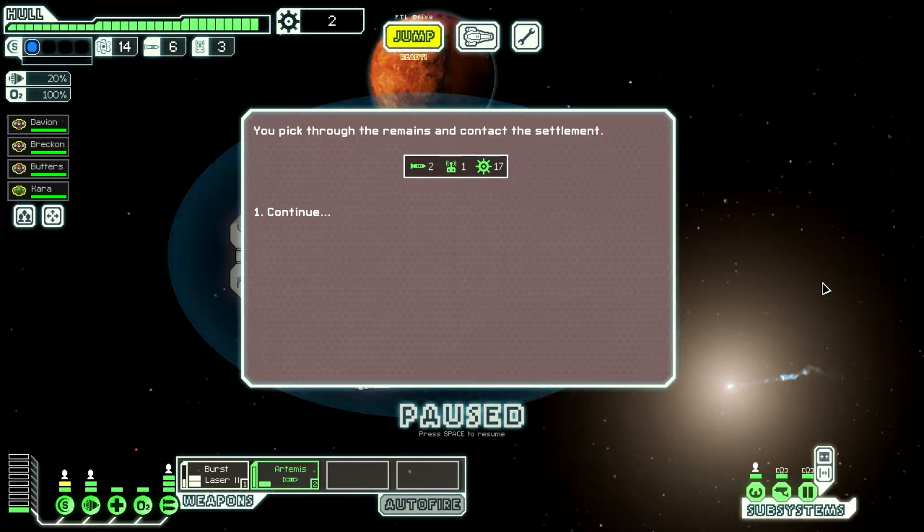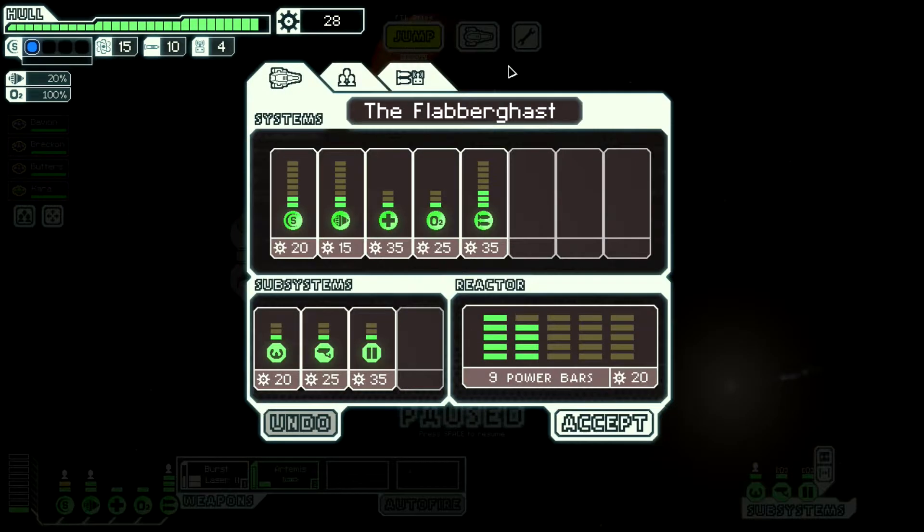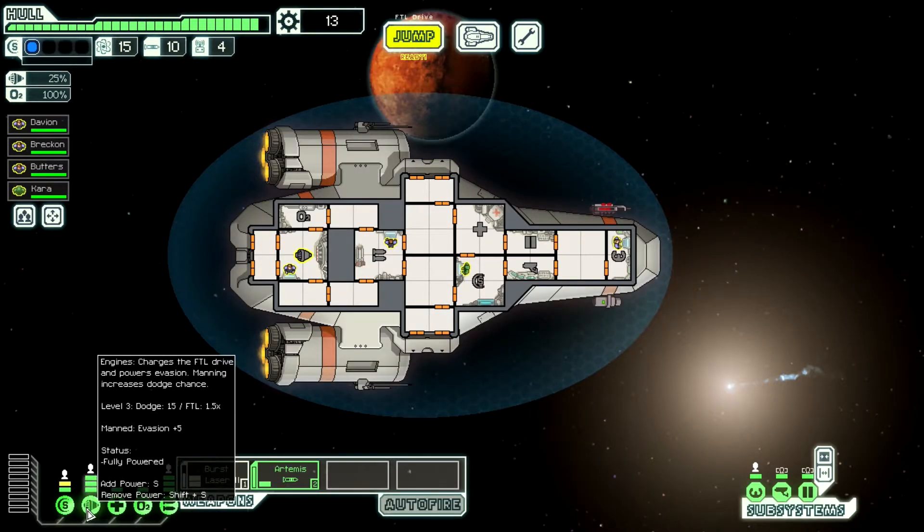We pick through the wreckage and contact the settlement. With the pirates gone, the station responds: 'We appreciate what you've done, but there'll just be another ship looking for profit from our isolation soon enough. Sorry we can't give you more.' Take what I can get. Let's upgrade our engines right away — that's one of the best things to upgrade initially. I got an extra power bar, that's weird but we'll take it. Let's allocate that and make the jump.